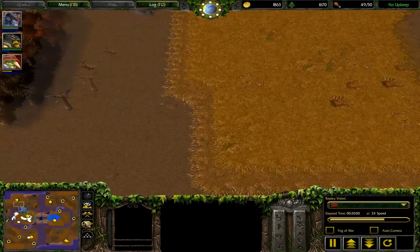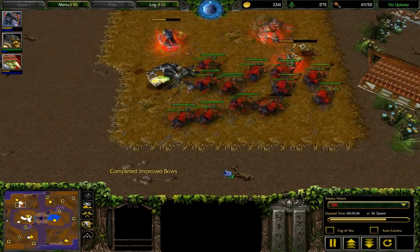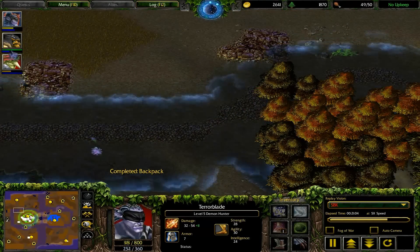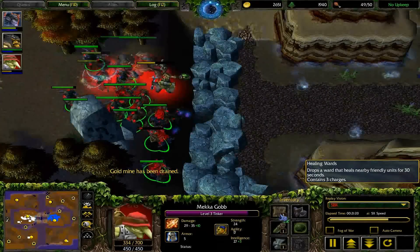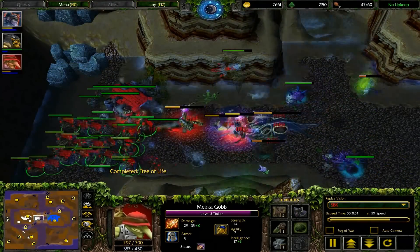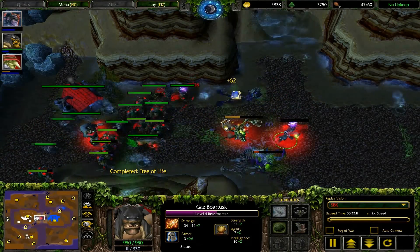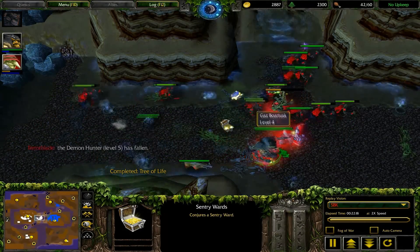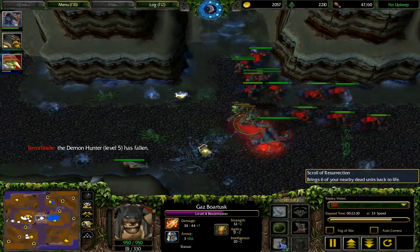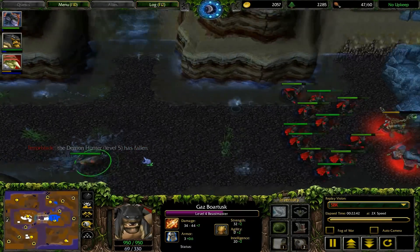I'm going to creep this camp here. The creep is going to respawn and stomp all my DoTs. What did I get from him anyway? A Healing Ward — okay. And the Ankh of Reincarnation is from the other guy. I'm going to try to creep this with DoTs. This is impossible — look at this. I think I lost my Demon Hunter here. My Demon Hunter tried to get out and I used my Beastmaster to save him, but it didn't work. I died right before killing the creep, or we died at the same time. This time instead of an Infernal Stone, I grabbed a Scroll of Resurrection.